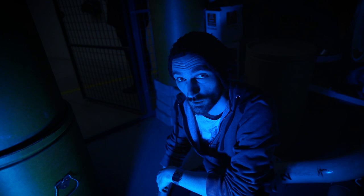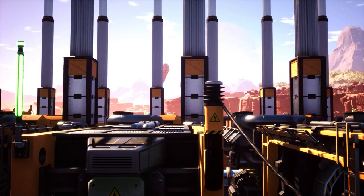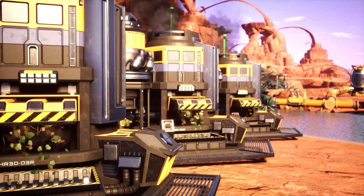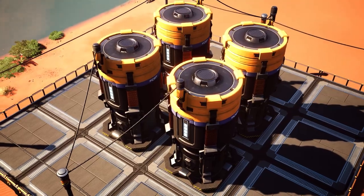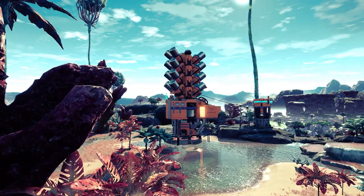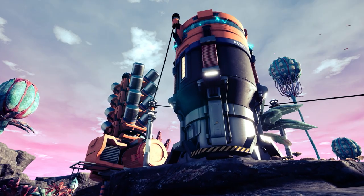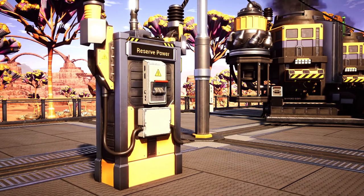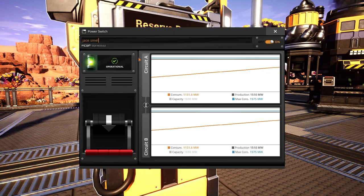We've actually changed it so that power generators are no longer self-regulating. Previously, generators would only produce as much power as the factory was consuming, but generators now always produce the full amount of power — with the exception of biomass burners. This will mean you'll likely produce excess power, which can be saved up in power storages. Geothermal is getting a change too: instead of supplying a static amount of power, geothermal generators will now provide a fluctuating amount, but you can use power storage to smooth over production for a more stable output. We're also adding power switches that can be used to enable and disable the connection between parts of the power grid, and you can name them for better organization.